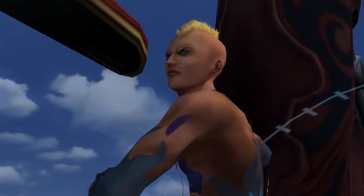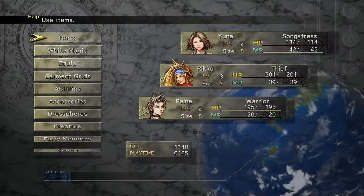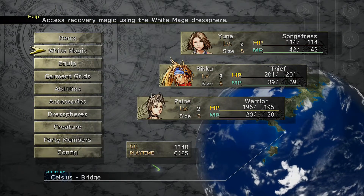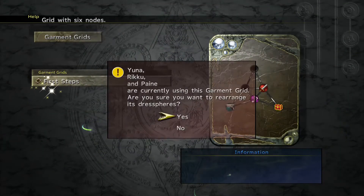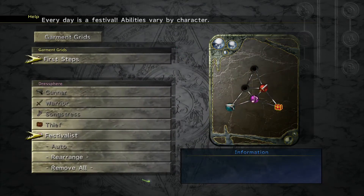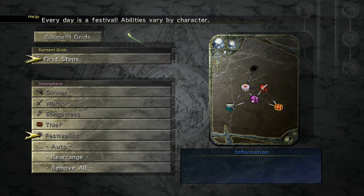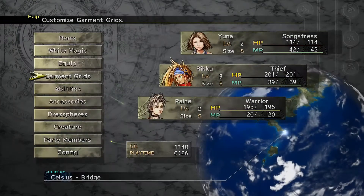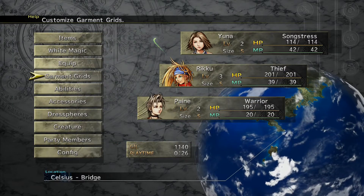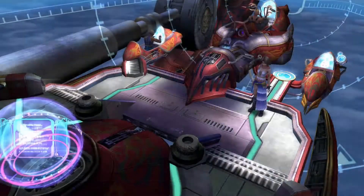You scored the Festivalist dress sphere! Okay, that one's new also. Garment grids, four steps. You want to read the dress spheres? Yes, I do. The Festivalist — that is new, that is something special. But you can rearrange them so that if you want a certain one to be in the middle, you can always jump to all the other ones.